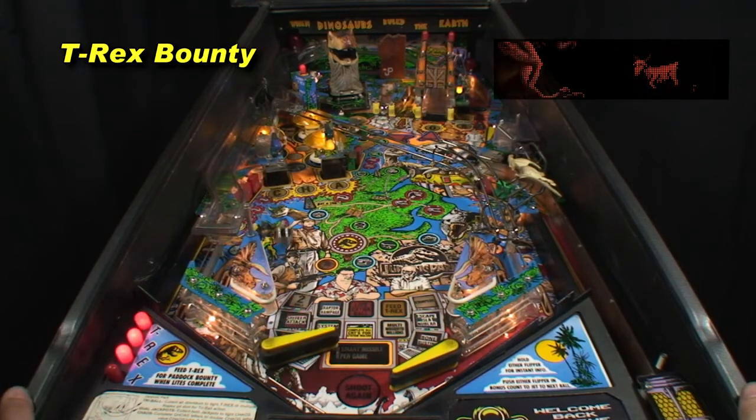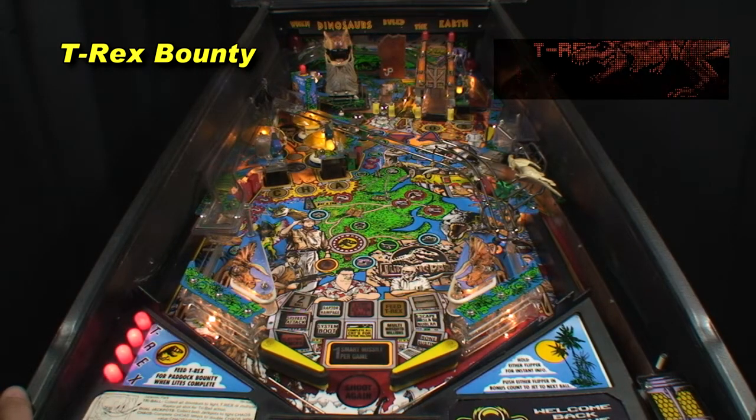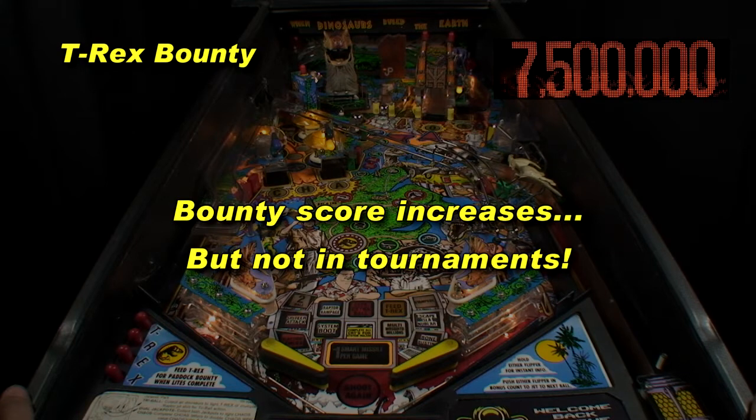Shoot the T-Rex saucer to light a T-Rex letter on the left apron. Spell T-Rex to collect a bounty of 7.5 million. This score increases for subsequent bounties, even across players. However, tournament game settings typically reset this bounty after every award in ball, making this a less lucrative shot.